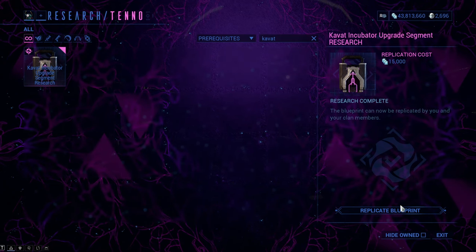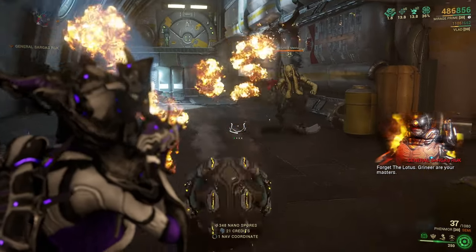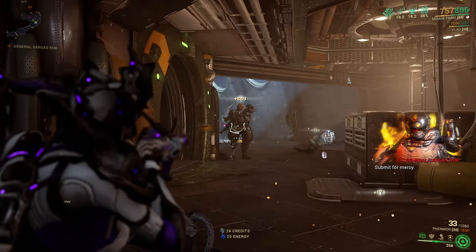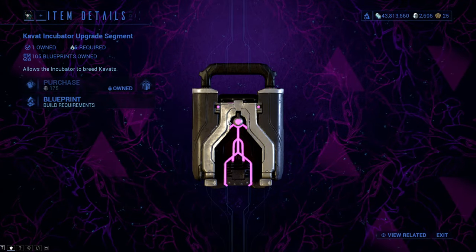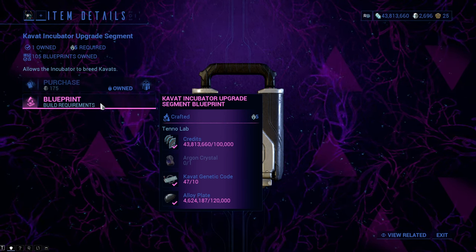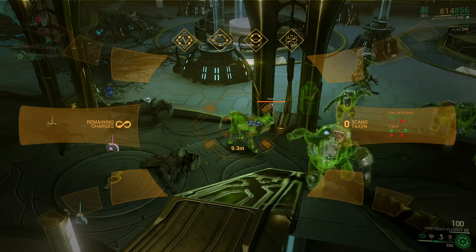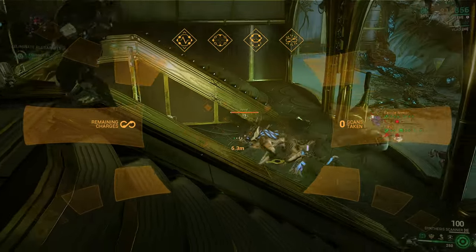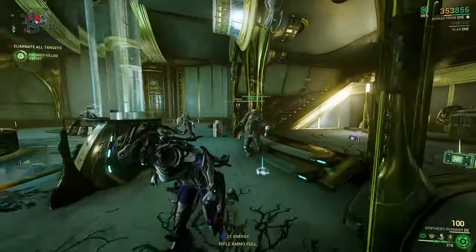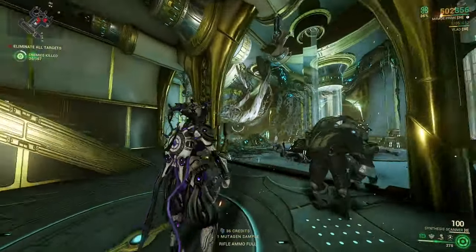The first thing you need is the Kavat Incubator upgrade segment. You can get the blueprint in your dojo or by killing Hyekka Masters. The drop chances are not that high and you will need a bunch of alloy plates to craft the segment, so I suggest doing endless missions like survivals on Saturn and Sedna to farm everything at once.